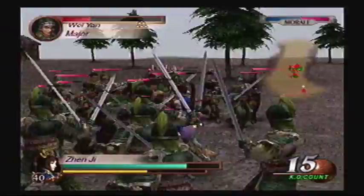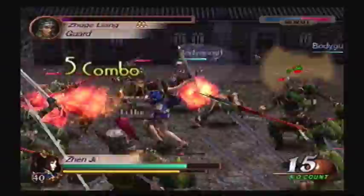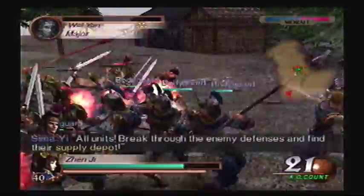What I do like about Zhen Ji's six combo is that instead of pushing enemies back, it just sends them straight down. So you can position yourself to get behind them, and if you're quick, you'll get another combo — because they can't block from behind. If they can, there's something wrong.